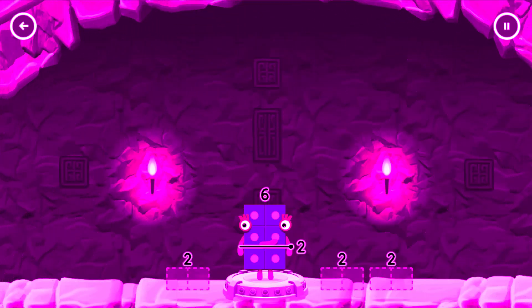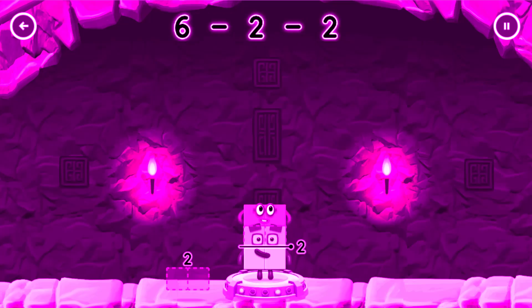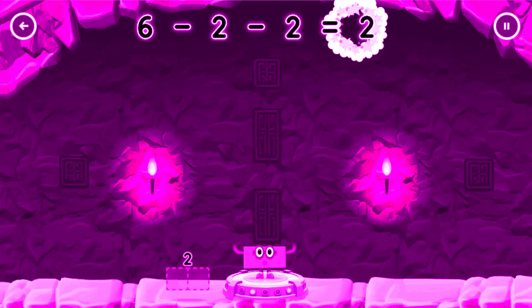Tap to solve the puzzle to help get across. Take number blocks away from 6 to leave 2. That's right — 6 minus 2 minus 2 equals 2!